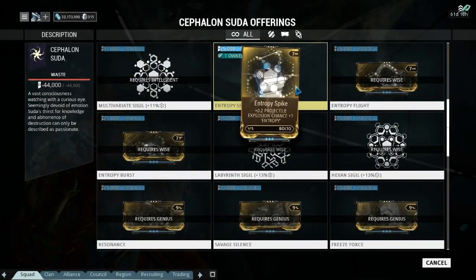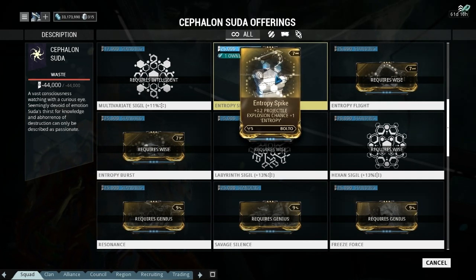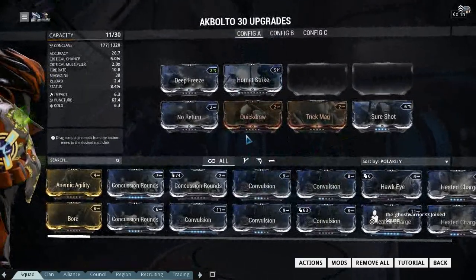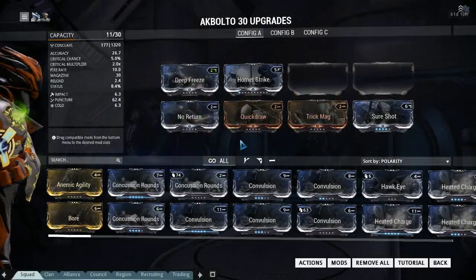We're going to look at Entropy Strike — it's for the Balto. I probably had the same thinking about this that other people had: that it would go on the AKs, not the syndicate AKs, the normal AKs. And it doesn't — that was a huge disappointment for this mod. It was the first thing we tried.